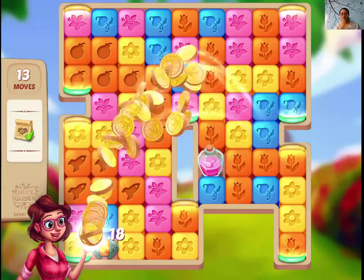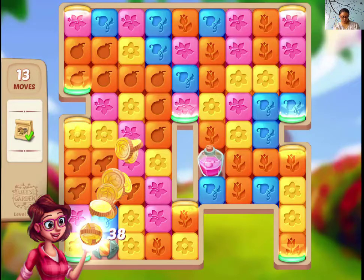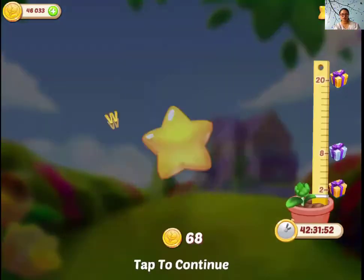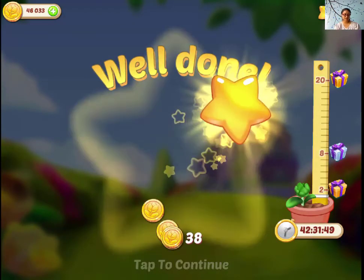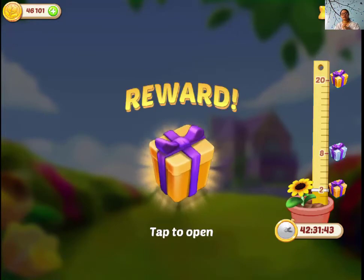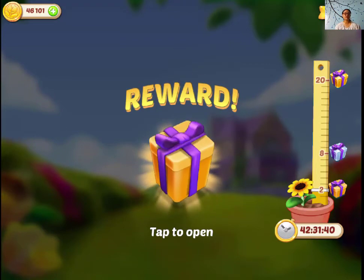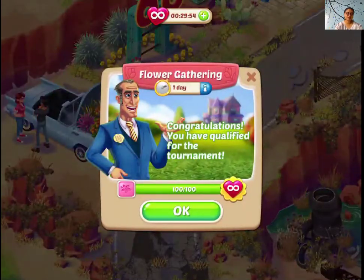Alright, so this level might be a bit tricky. But what you have to do is just bring down the seed back to each of the quarters and eventually you will collect it. I suggest try to make boosters like a bomb booster or rockets — they will really help you. And if you can make a combo booster like a bomb and a rocket, just like I did, then it's all yours.